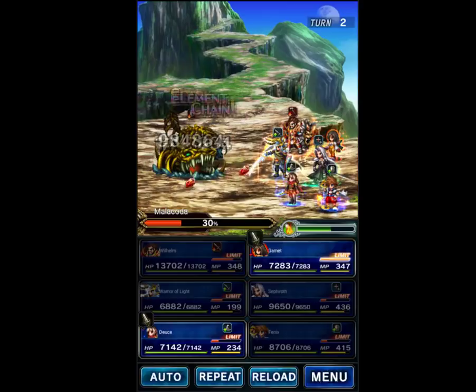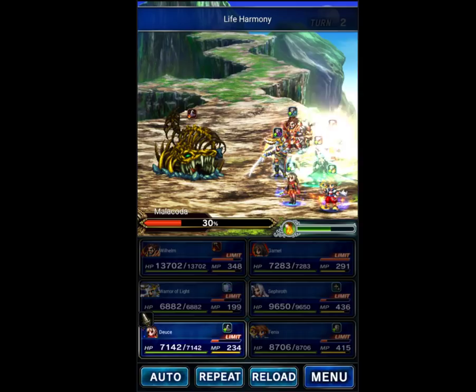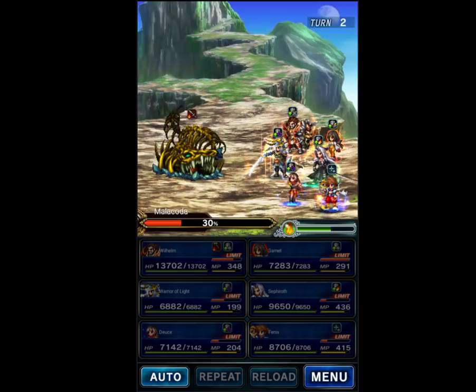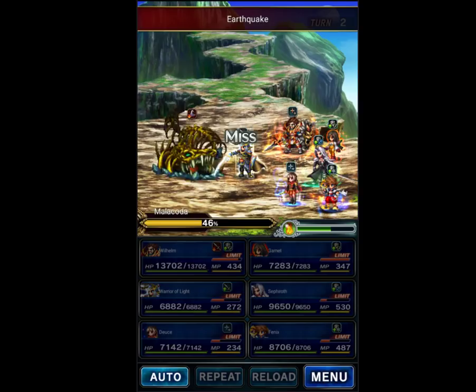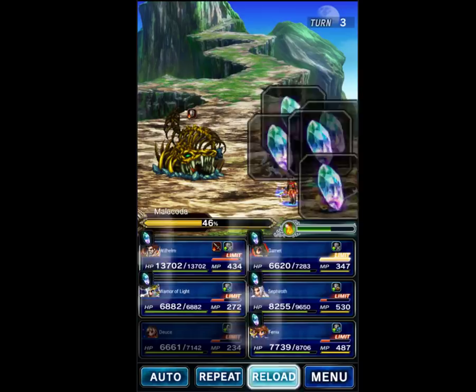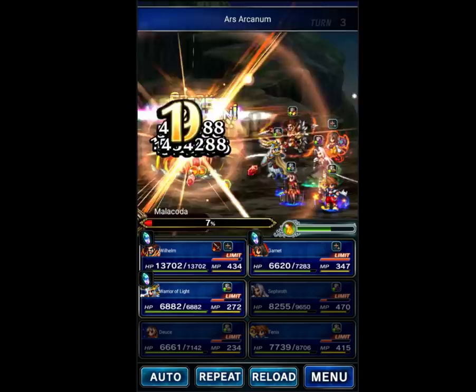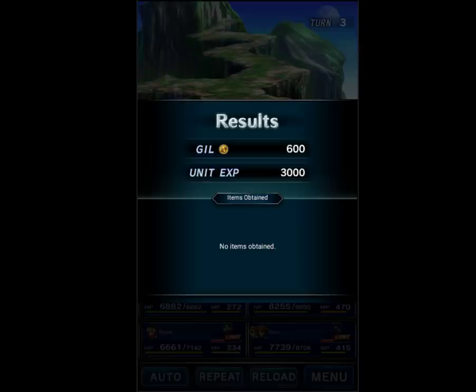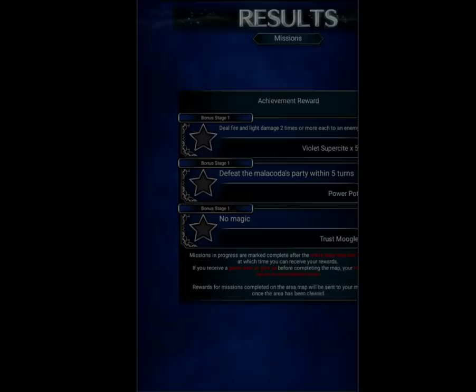Not quite, but we're almost there. Garnet will use Life's Harmony, which is a buff that also heals the team. For mana regen we used Deuce. A resist buff was also applied because the boss does use Earth Magic sometimes. And there's the Earth Magic — let's see if we can finish him off. Yeah, we got him — three turns, not too bad. All missions, no problem. We didn't use magic. That Life's Harmony skill Garnet used was an ability, not magic.